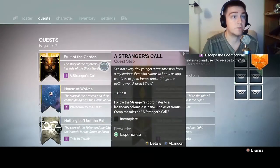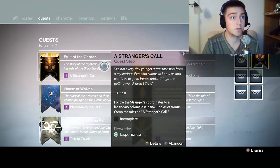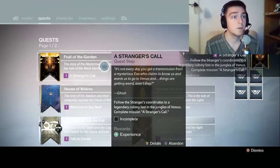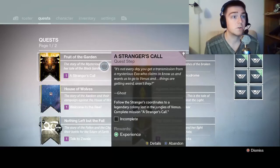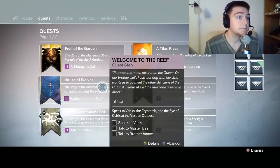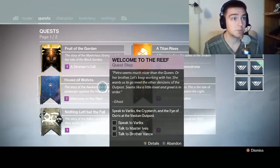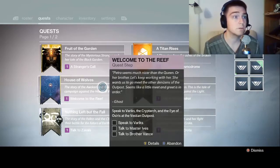A Stranger's Call — it's not every day you get a transmission from a mysterious stranger who claims to know us and wants us to go to Venus, saying things are getting weird. All the stranger's coordinates to a legendary colony lost in the jungles of Venus. Complete mission A Stranger's Call. We've already done that a ton of times. Petra seems much nicer than the Queen, or her brother. Let's keep working with her — she wants us to meet with the other denizens of the outpost. Speak to Variks, the Cryptarch, and Osiris at the Vestian outpost. We did that.